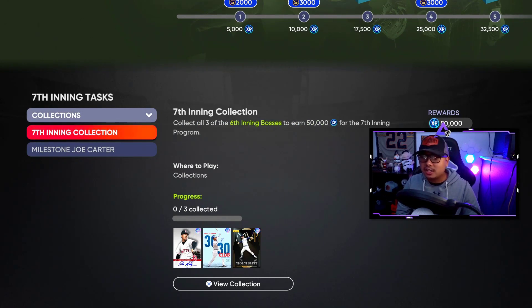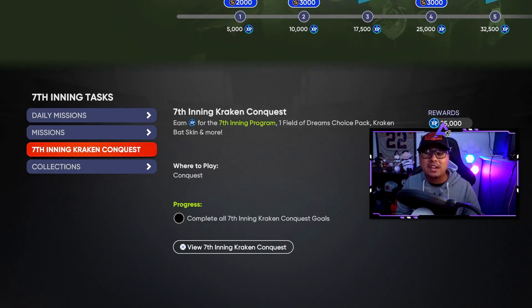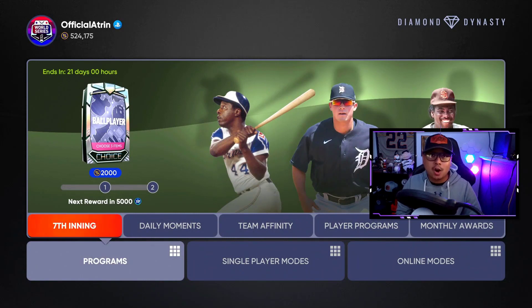Collections are always awesome. The seventh inning collection — if you grab the three cards from the sixth inning program, they're about 150k each right now which is a little expensive, but that gives you 50,000 XP. Then the Joe Carter new player program milestone gives you 35,000 XP.